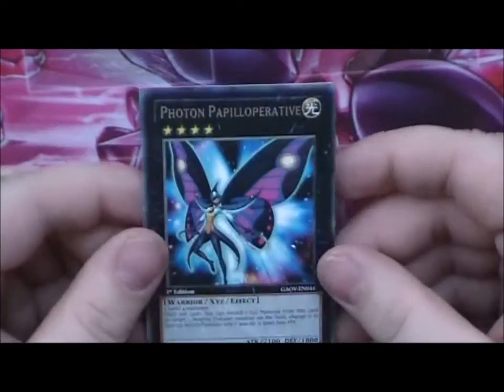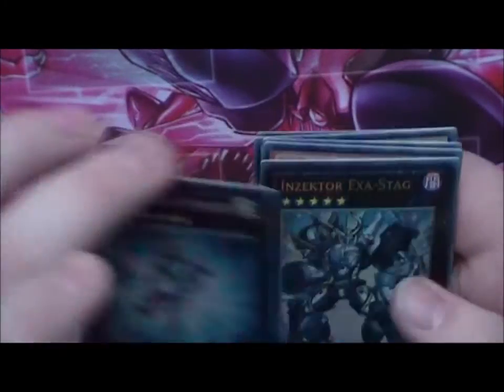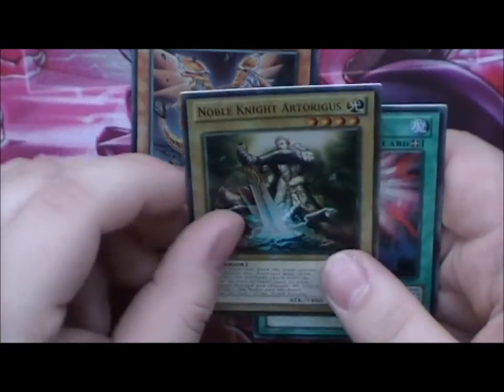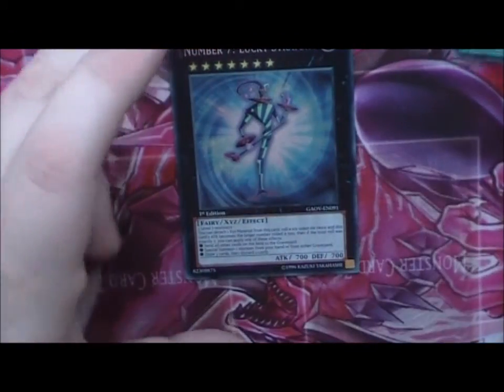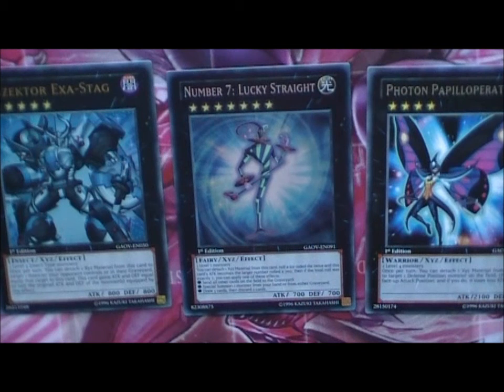I think we pulled kinda good. We pulled Default on Palacraty, which is a good card in my opinion, and then we pulled Insector Exastag, Felth, Heroic Dragon of Gave, and we also pulled the Secret Rare Lucky Strike. We're gonna put the three Exceed monsters right beside each other, like this. Hope you enjoyed this video — comment, like, and subscribe, and more videos are coming soon. See ya!